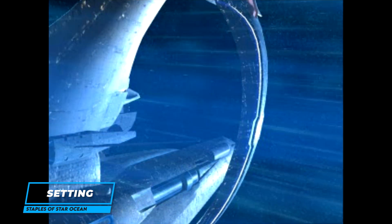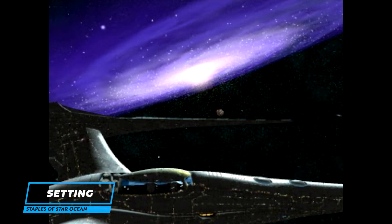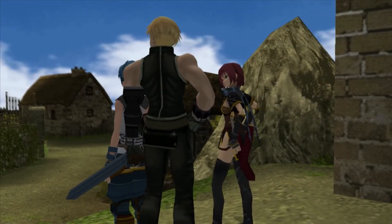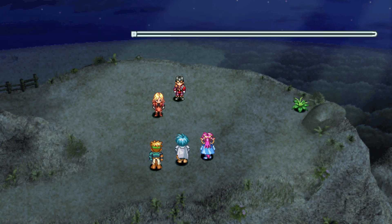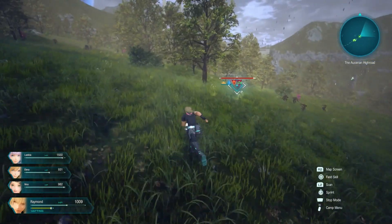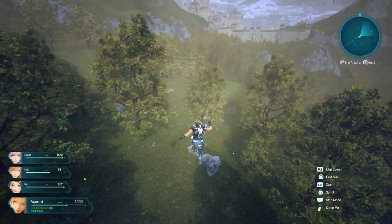Let's talk about the setting. Star Ocean games have always had loads of sci-fi elements, and this is perhaps most obvious in the multi-planet exploration and space travel. The majority of each game, with the exception of Star Ocean 4, is located on a single planet, with other locations eventually opening up. In Star Ocean 1 we have the planet of Roak, then Expel in Star Ocean 2, Elicoor 2 in Star Ocean 3, Fae Creed in Star Ocean 5, and Aster 4 in Star Ocean 6. In all of these instances, these planets are underdeveloped, giving rise to a medieval vs. technology theme.